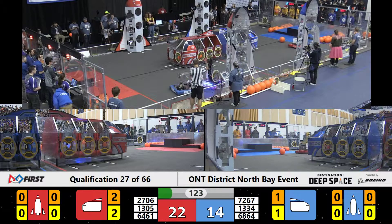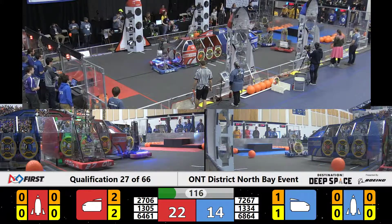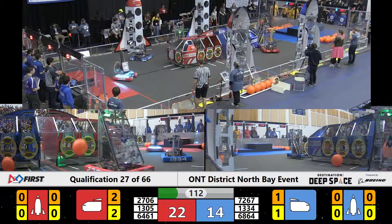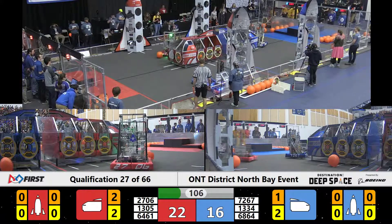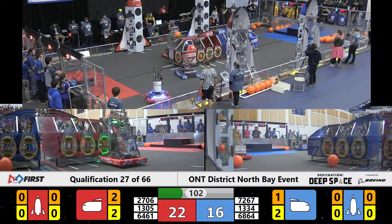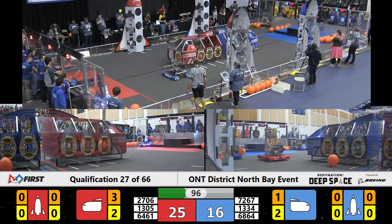We see 1334 playing some defense on 1305, trying to place that hatch panel onto that rocket. They're going to move to a different scoring section, but 1334 is just not making it easy for them. 2706, Merge Robotics, has cargo stuck in the robot — they do a little bump and it's out. Now they're going to look to place that. 1305 gets a little bit of a miss because the defense of 1334 is preventing that scoring powerhouse from scoring there.